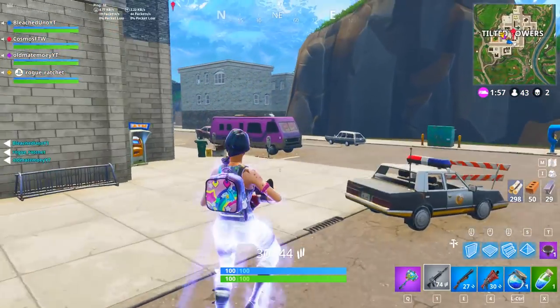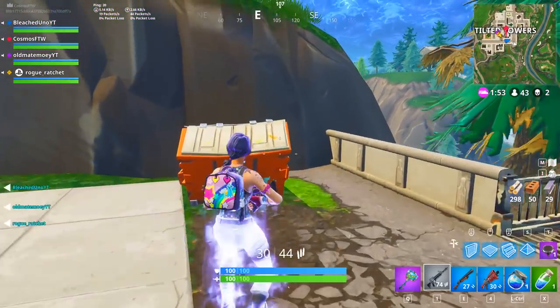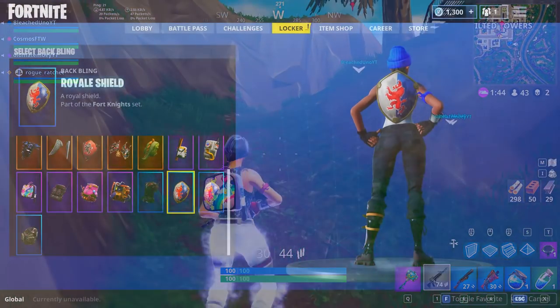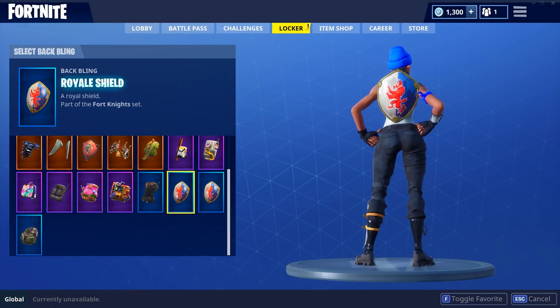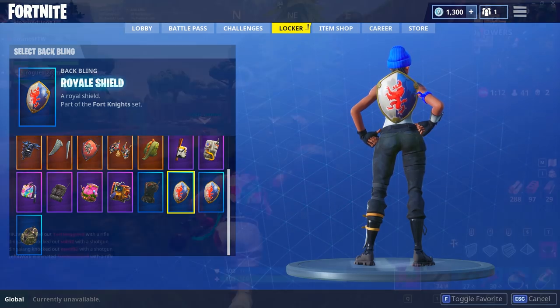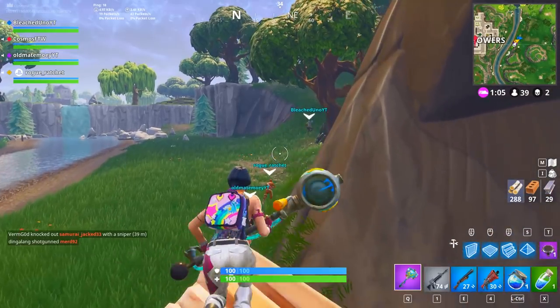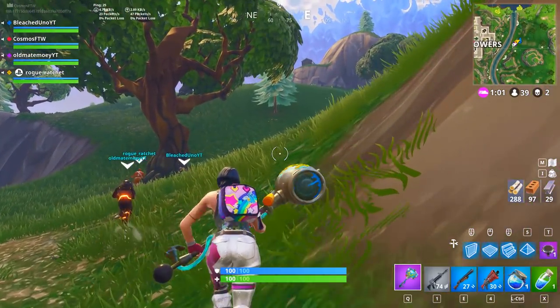Moving along to the next spot, we have the Blue Team Leader — the free PlayStation 4 skin. By itself it looks pretty plain and ordinary, but when you match it up with the Royale Shield — which comes with the Royale Knight — it looks really, really cool. I only recently found this out a couple of days ago. This skin combo looks absolutely amazing. It's a really clean and plain-looking combo, but plain but effective. There aren't many back blings that go well with the Blue Team Leader, but the Royale Shield is definitely one of them. That is our number nine spot: the Blue Team Leader plus the Royale Shield.